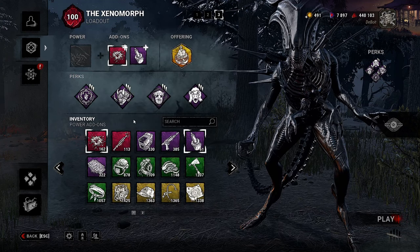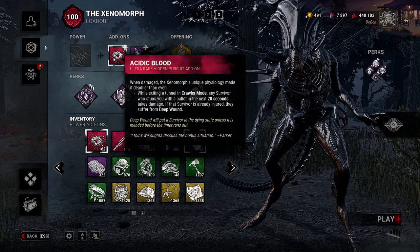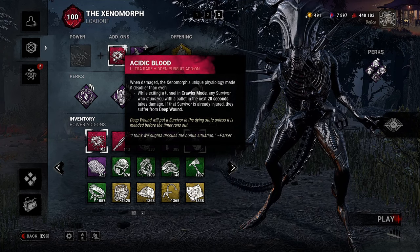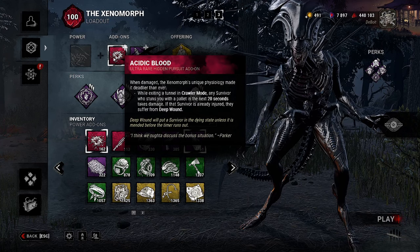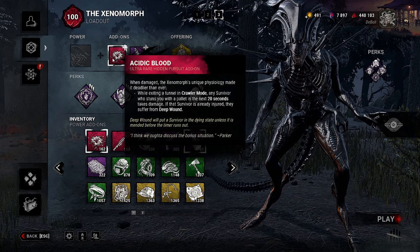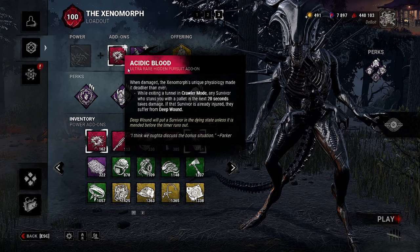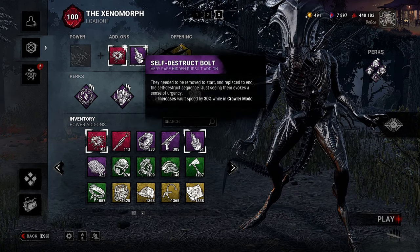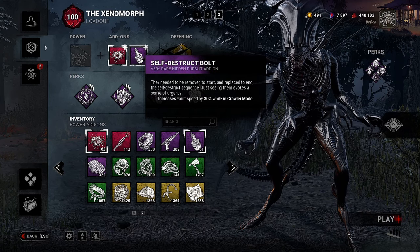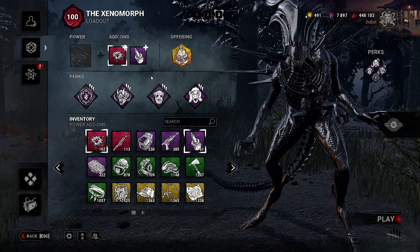Transferring the terror radius with Dark Devotion is also mean. For add-ons I chose Acidic Blood — while exiting a tunnel in crawler mode, any survivor who stuns you with a pallet in the next 20 seconds takes damage, and if that survivor is already injured they suffer from Deep Wound. We may change this add-on because it is currently bugged, so if we're not getting much value we'll switch it out. And we always have Self-Destruct Bolt, which increases vault speed by 30% while in crawler mode — just one of my favorite Xenomorph add-ons. Hope you guys enjoy.